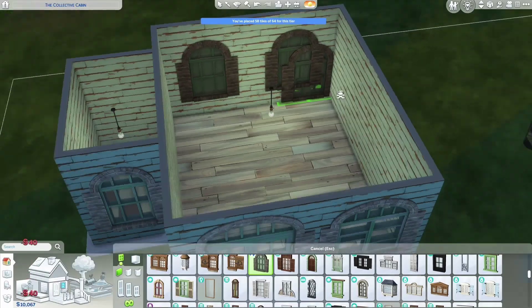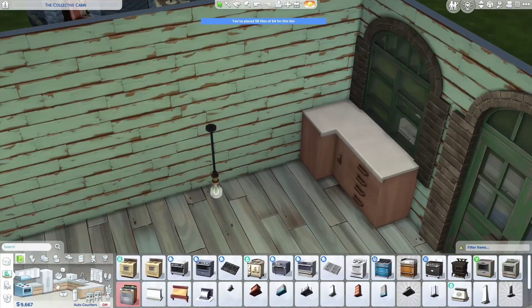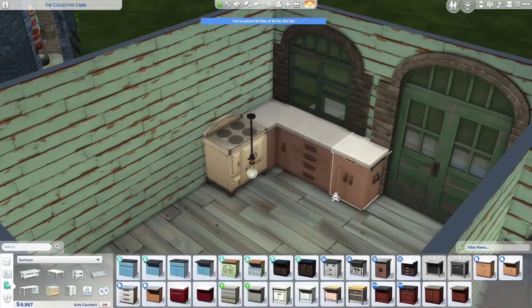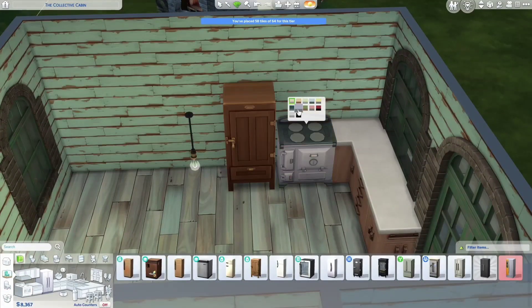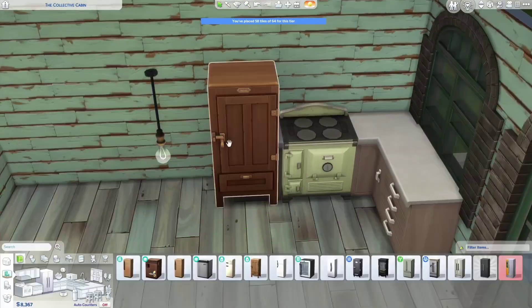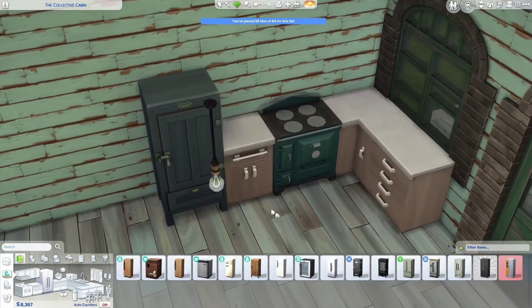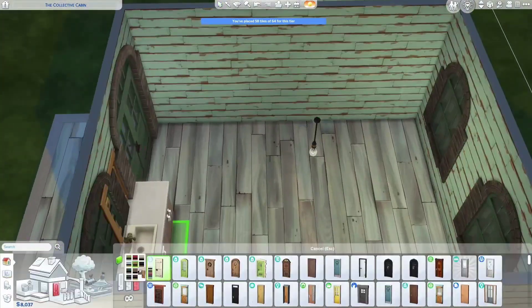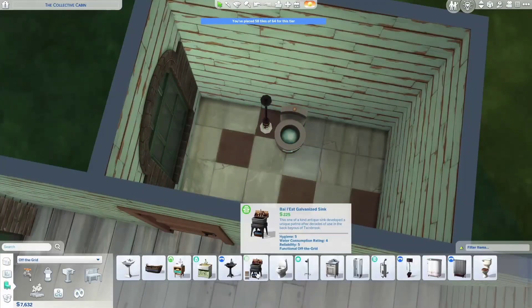I really wanted this sim to be a painter, mainly because I wanted this house to look like it was decorated by that sim. Their children would have those cute decals that come with werewolves — the moss and the mountains and such — and I really wanted to tell that story of their parents having painted those. So in this very rustic, very minimal starter home, I made sure to include an easel and some other art stuff such as a mural, but the rest of it is really very rustic and really cheap.